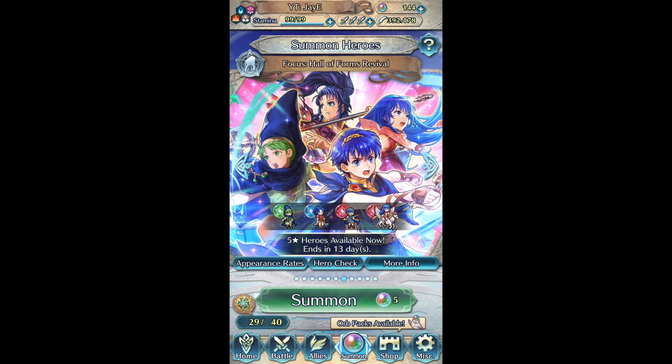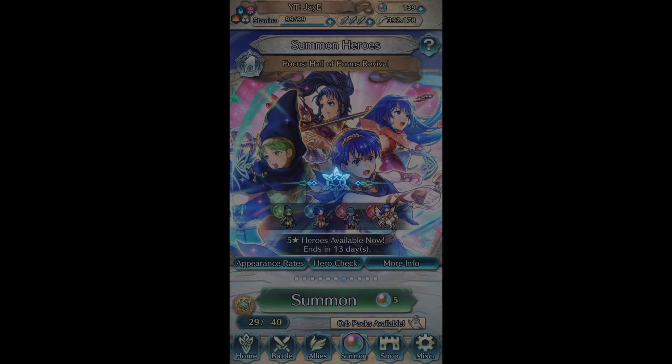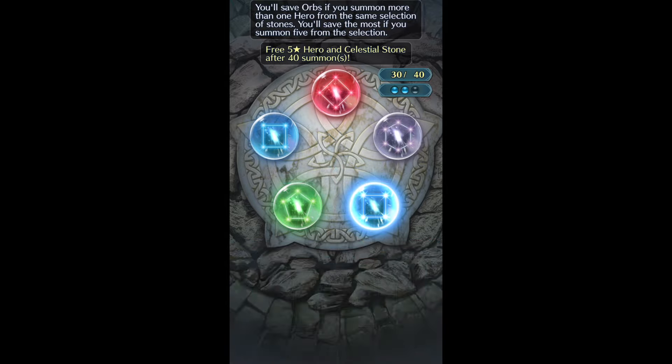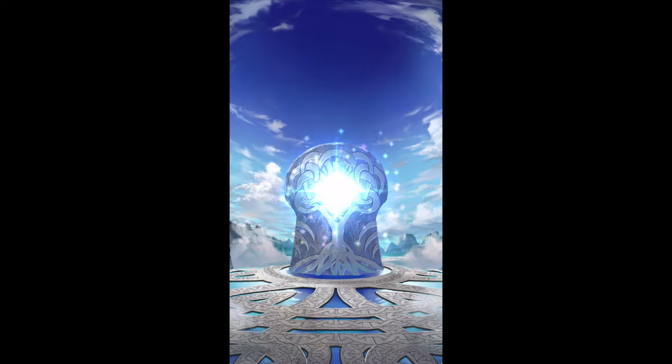We'll be doing the remaining summons - 11 more to the Spark. Spark Merrick, I suppose. I could also spark Kris, but I think Merrick will be the better pick. I mean, Kris could get a really good refine, but Merrick's refine - it's going to be hard to top that.